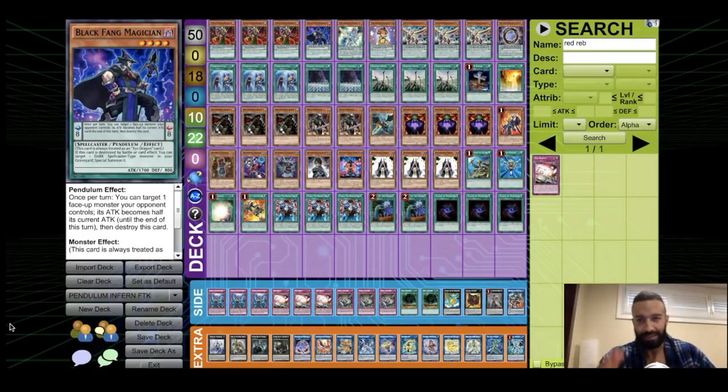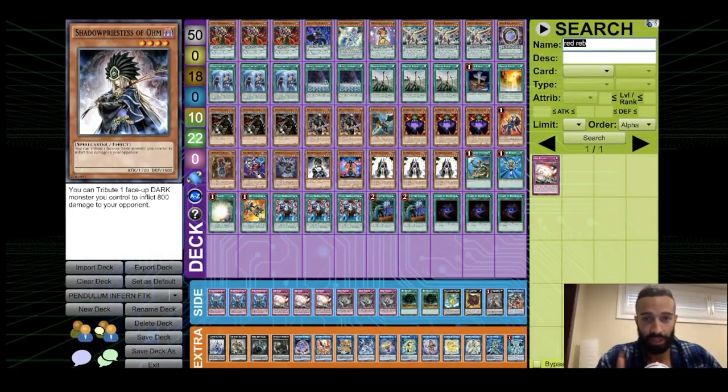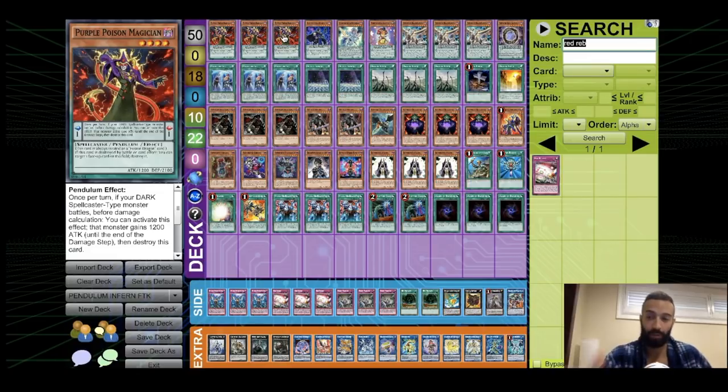You are staring at what might be the best pendulum list on the planet, and arguably the best list in the world for all lists combined. This isn't just pendulums though — it's Pendulum Infernity. What's the point of the deck? If you haven't seen my video I posted two days ago, it basically FTKs every single turn with Shadow Priestess of Ohm. You guys remember Cannon Soldier, right? Well, this is the same thing but deals damage twice as fast — 800 damage for every dark monster you tribute. We bring it up with Summon Sorceress and obliterate the opponent. Shout out to Monte Cole for creating this deck and his team, Team Relinquish.